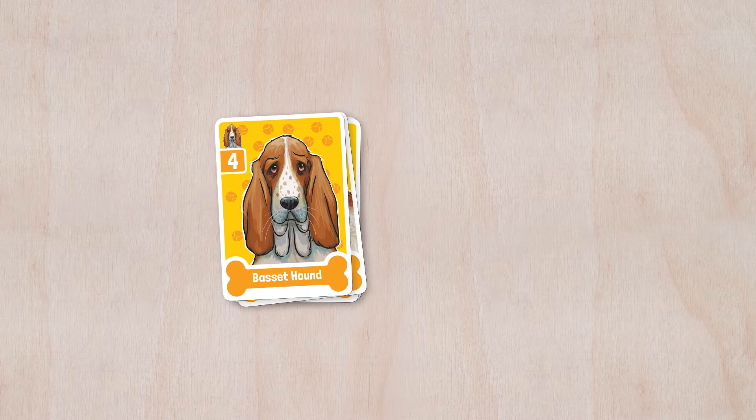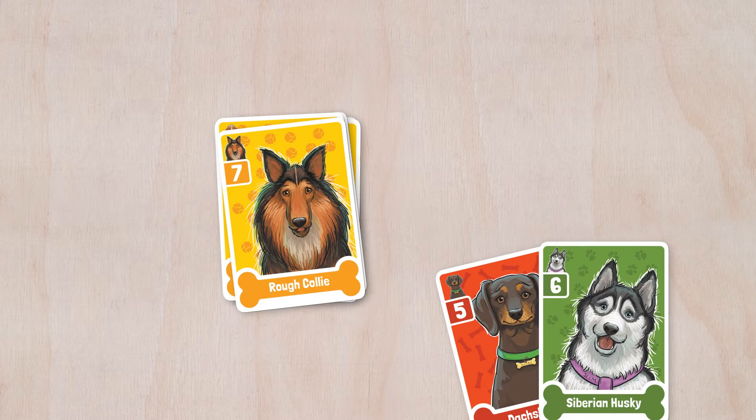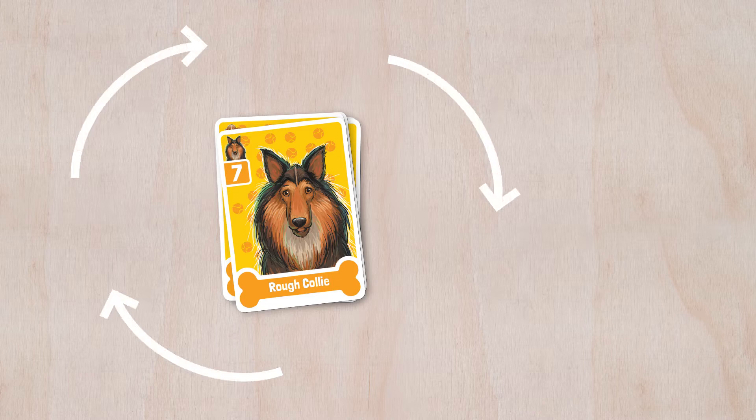If you start your turn with a match or run, you can play an additional card, just like you would normally on your turn. But if you play a match or run on someone else's turn, their turn is skipped and play proceeds clockwise from where you are sitting.